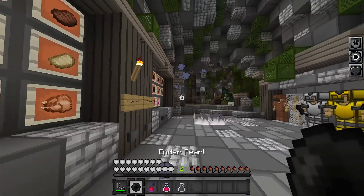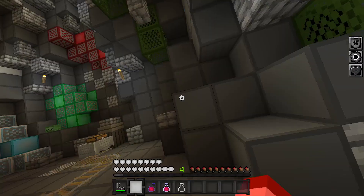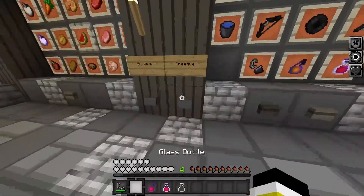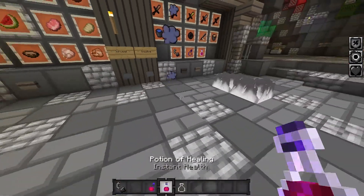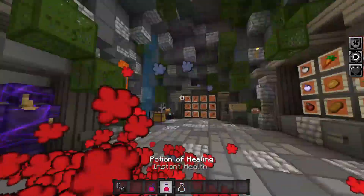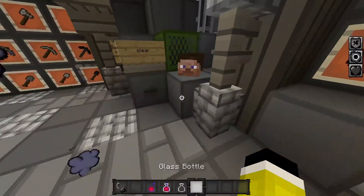Now let's look at the ender pearl. Oh my god, this looks so good guys. I am really surprised — I did not know it was this good. Nice potions too — they look way better. Oh my god.